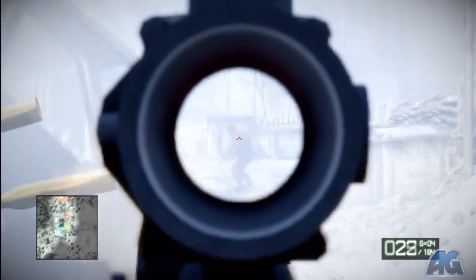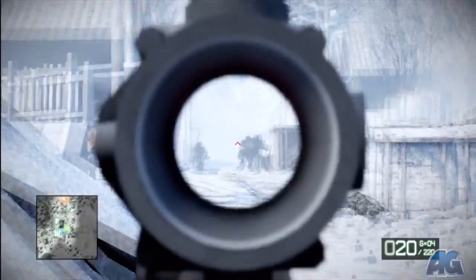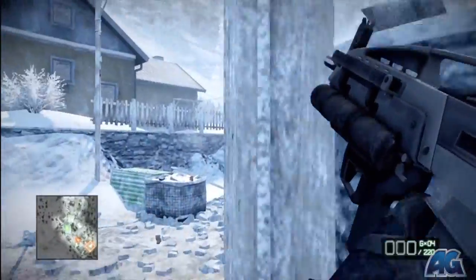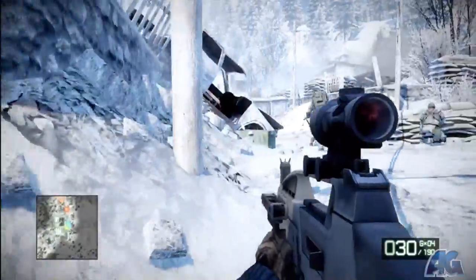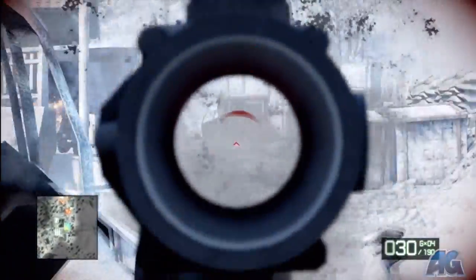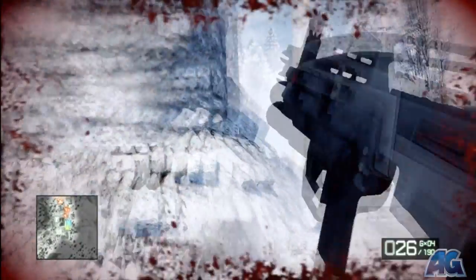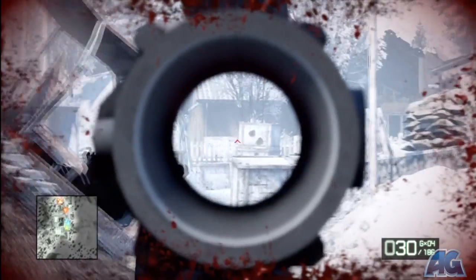Head around back this way — we're going to hug the right wall of this area as far as we can until we go out of the mission area. We're pretty much just going to slowly make our way up around these houses. There are respawning enemies, and there's also a machine gun, so if you try to run straight ahead, chances are the machine gun will tear you a new one.